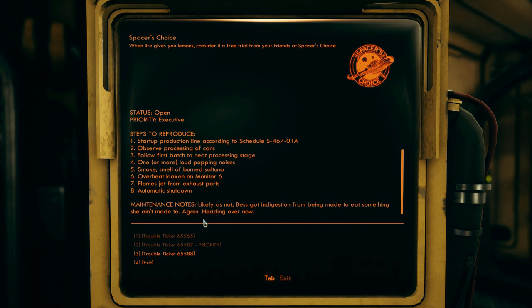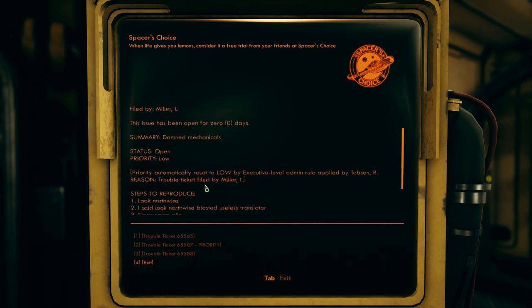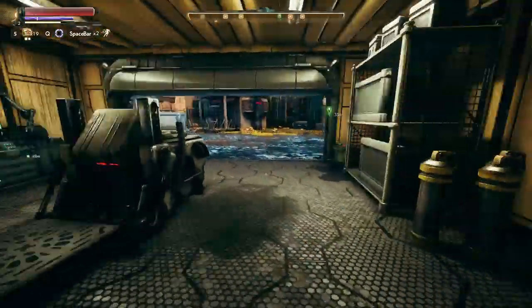Maintenance notes: 'Likely Bess got indigestion from being made to eat something she ain't made to. Again.' Trouble ticket 655-88 from Miller L - this issue has been open for zero days. 'Damned mechanicals.' Priority automatically set to low by admin rule applied by Tobson R. Steps to reproduce: look northwise near scrap pile, could be northeast from town, observe mechanical clanking about, all menacing like. No maintenance notes yet. Was that the guy we were meant to look out for? Another mag pick.